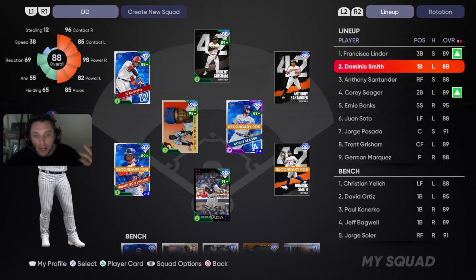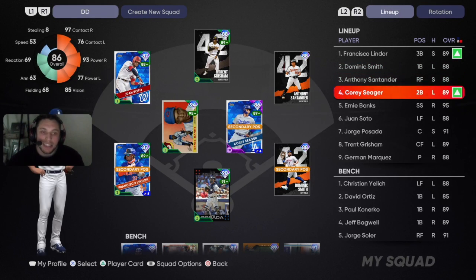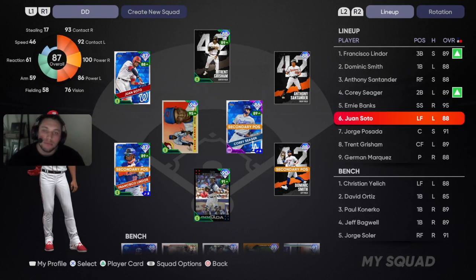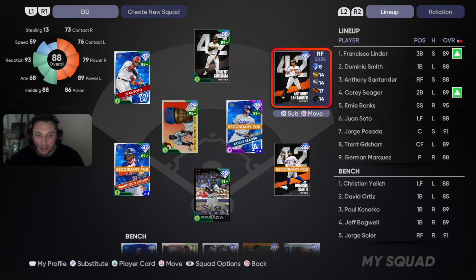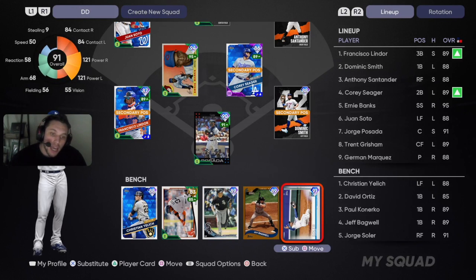The lineup is going to go Francisco Lindor leading off, then big Dom Smith debuting batting second to give him RBI opportunities. Anthony Santander in right field, Cory Seager at second base, Ernie Banks at short, Juan Soto in left — Juan is a liability fielding-wise but he's been dropping dimes — Jorge Posada behind the dish, and Trent Grisham in center.